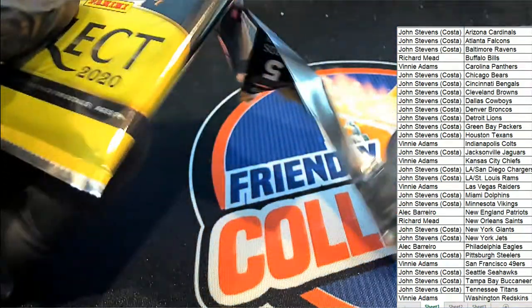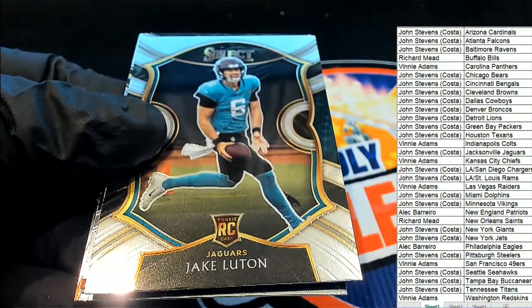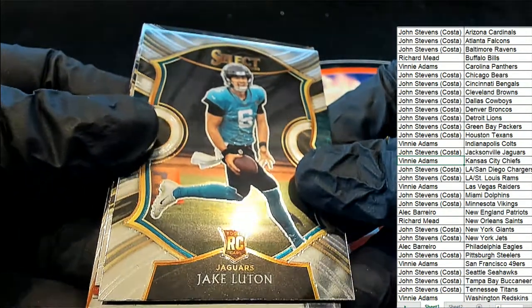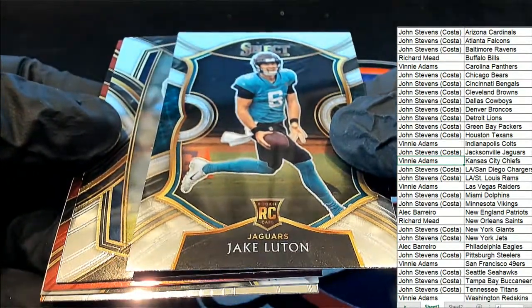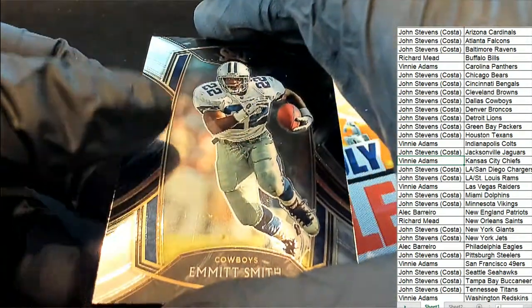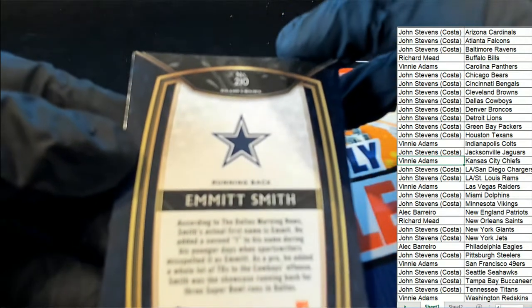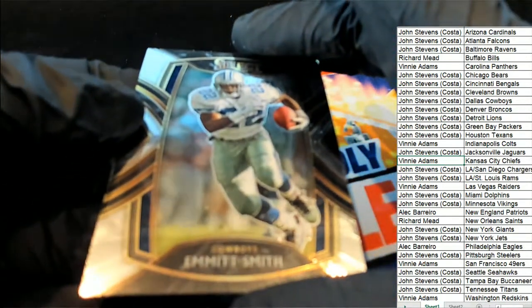Hope you hit something big in Select Football! We have a rookie Jacksonville Jaguars starting off with the rookie — Jake Lutton. That is a concourse rookie card, Jacksonville. John S — Jake Lutton for John. Here is an Emmett Smith — it is a club level Emmett. Dallas Cowboys, John S.